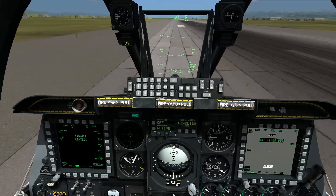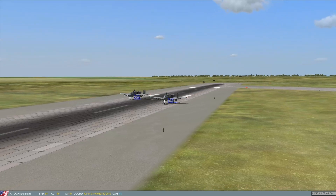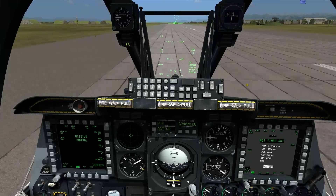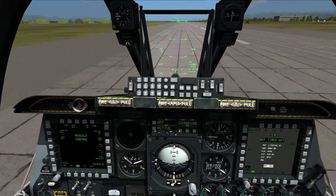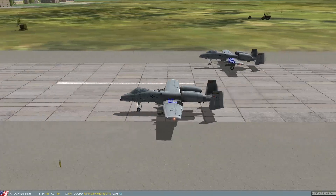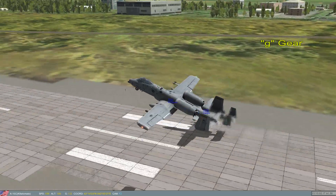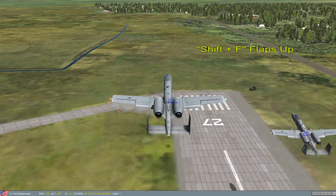Nasty crosswinds on takeoff. And rotation. Pressing G for gear up and Shift-F for flaps up.